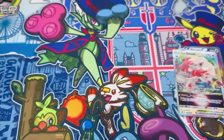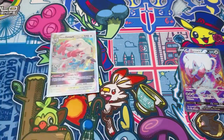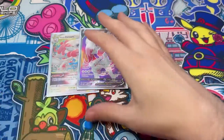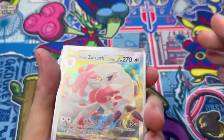And then a promo card which will be very useful because apparently the new client is actually coming out end of this month, which I think is a terrible time considering Scarlet and Violet's coming out and I'll be using all my time for that.